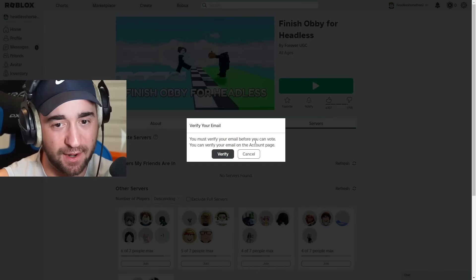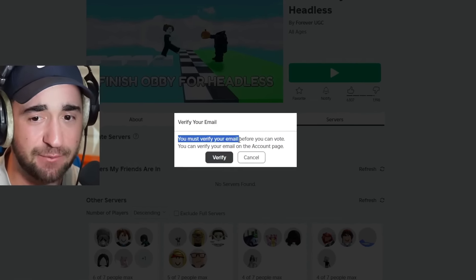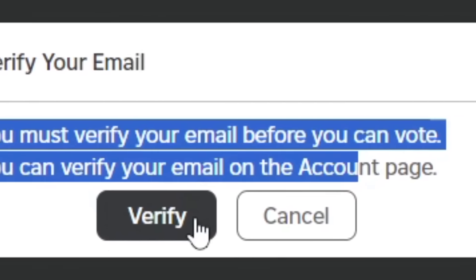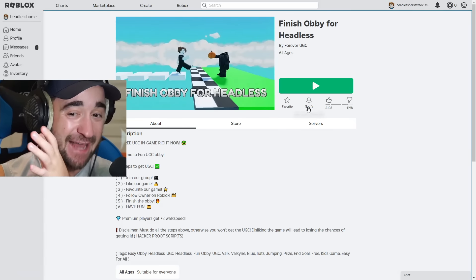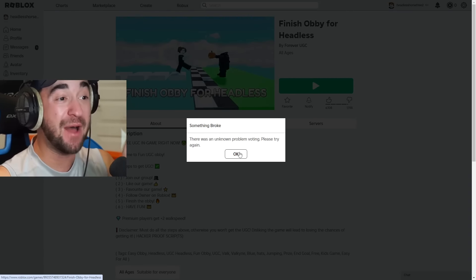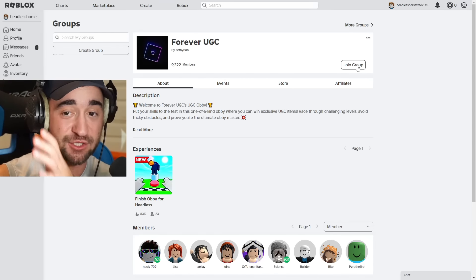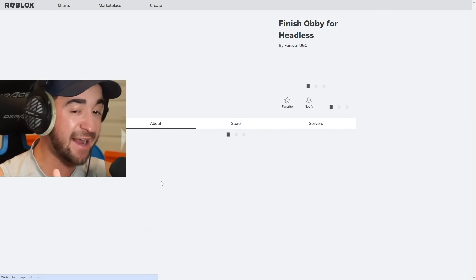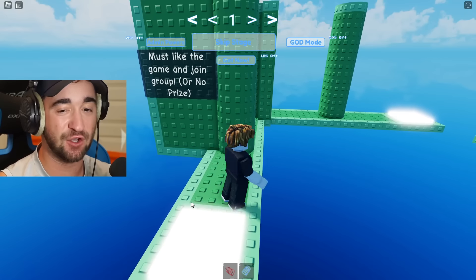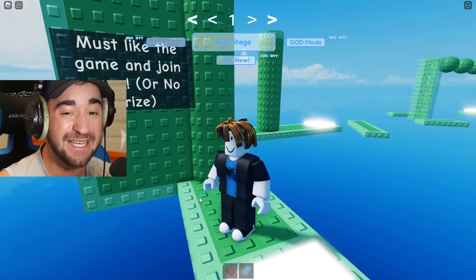We heard the man — we gotta do it. Wait, you must verify your email before you can vote. Fine, I'm gonna do it. Attempt number two: we liked the game. There's an unknown problem. I verified my email — I just want Headless so bad. We're gonna join the group first, then go back to the game and try to like it. Okay guys, it took me around 10 minutes. I finally liked the game.